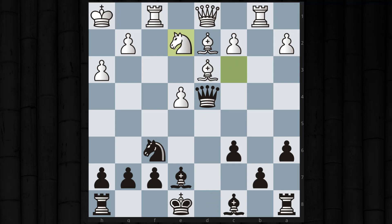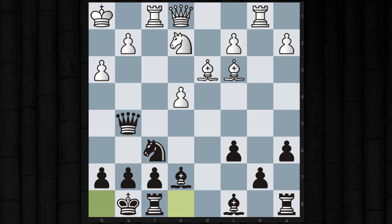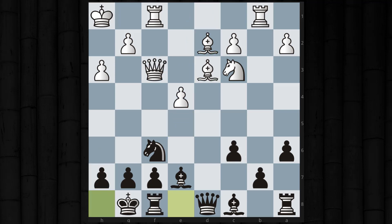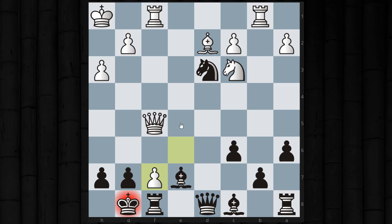If I had played queen to d4 he could have responded knight to e2 and I would have held on fine. But after queen to d8 he could have played e5, giving him strong bishops and taking away the knight's defense of h7. He doesn't go for that, allowing me to get away with it. But then he plays e5.